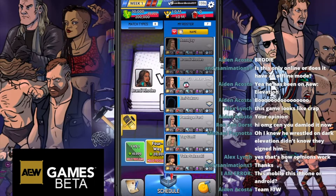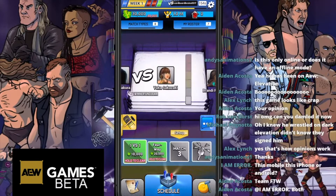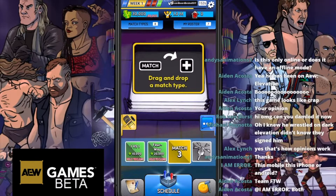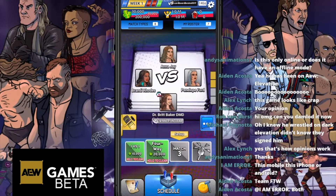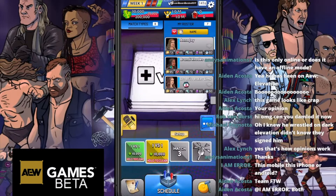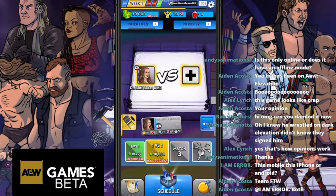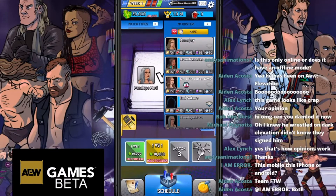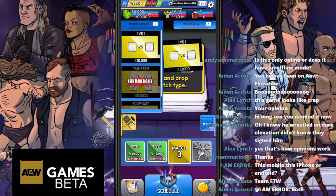I've gone with Brandi Rhodes, Anna Jay, Britt Baker, and Penelope for a four-way match, and then match number three. You are also time-limited - you can see a countdown in the top right corner of the screen. You get three minutes. We're at 150 seconds to make the three matches. 1v1 matches are the basic at 10,000 coins, while tag teams and four-ways cost more money.